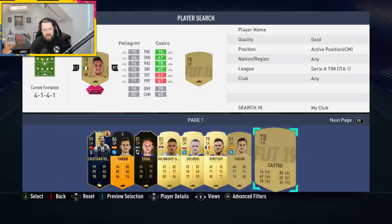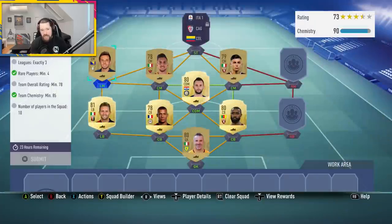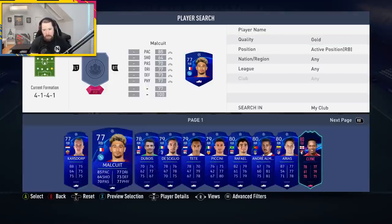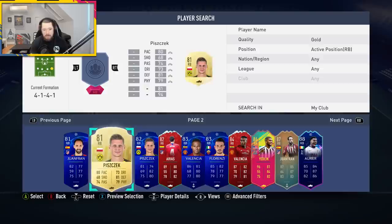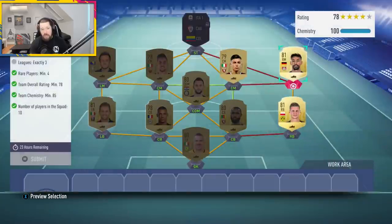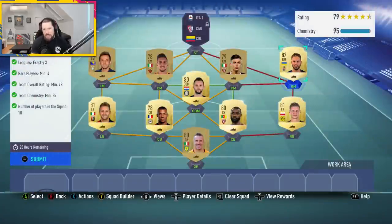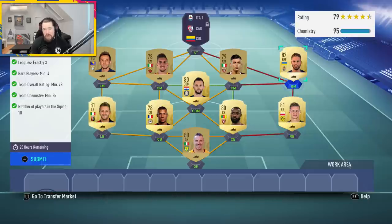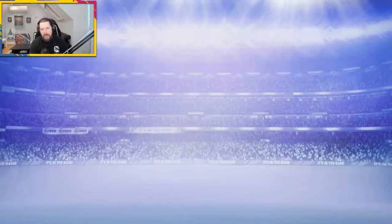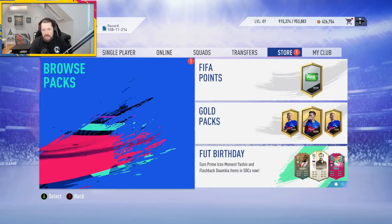Baseli can go in, Pellegrini can go in, and at left mid just whoever's there — we'll pop in Lulich. That puts us to 73-rated with chemistry taken care of. For right back, any gold right back, preferably untradeable. Piz Check untradeable is perfect, puts us to 76-rated. For right mid, because of the link with Piz Check, Marlos will be the one. As an untradeable he's a little bit overrated from what we need — we're up to 79 — but they're both untradeable so they mean nothing to me.